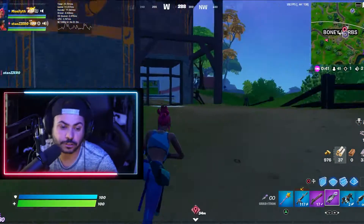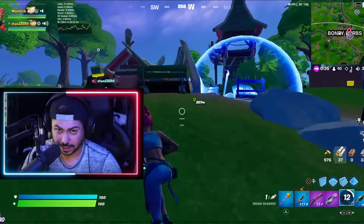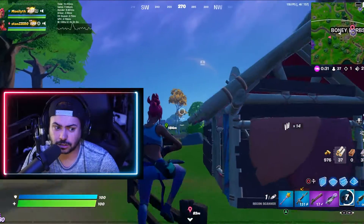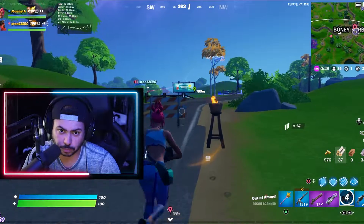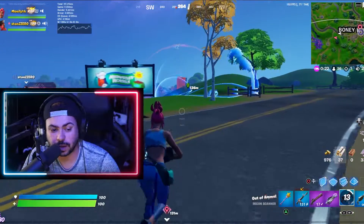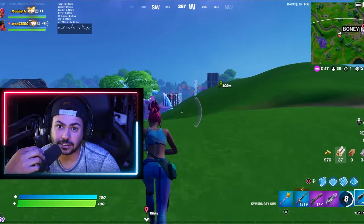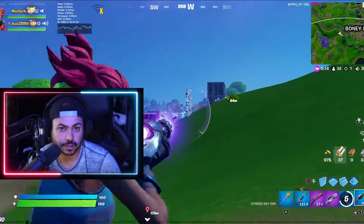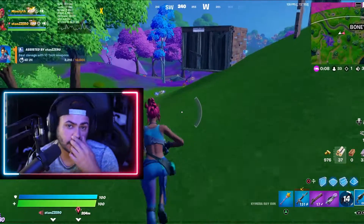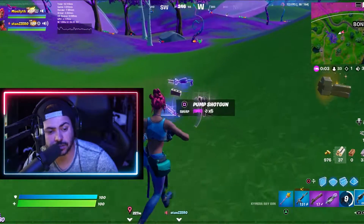A lot of people look forward to the guns, so let me go through what spawns on the island. We've got the regular assault rifles still spawning, the pump shotgun, the lever action shotgun is now spawning on the island, SMGs are still there, assault rifles and pistols as well.